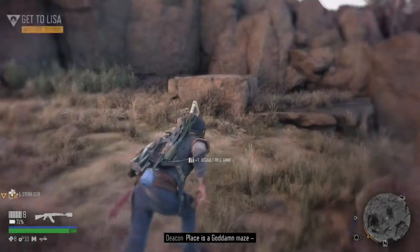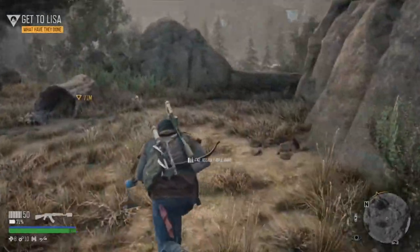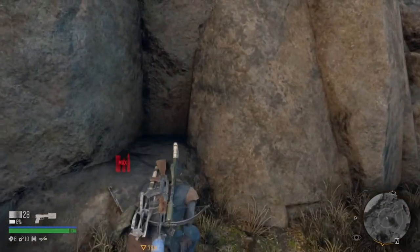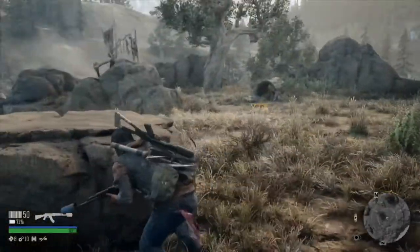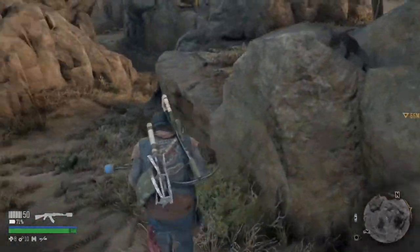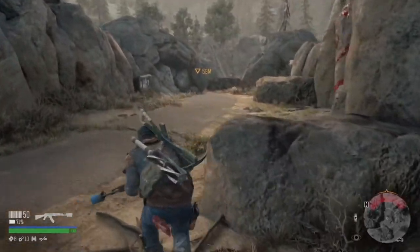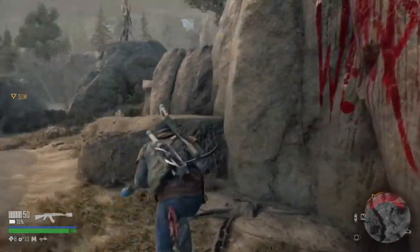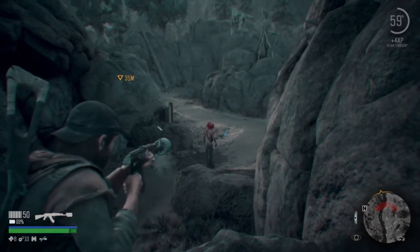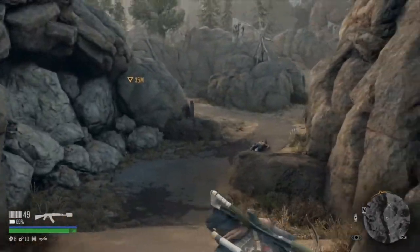Full up on ammo. We can reload our pistol — oh, never mind, that wasn't even pistol ammo. Let's carry on and move forwards. We're going to go and rescue Lisa. There's a guy walking down there — make sure there's none up here. Nice headshot there, if I do say so myself. That was a pretty clean headshot. Make sure there's no guys hanging up here anywhere — nope.